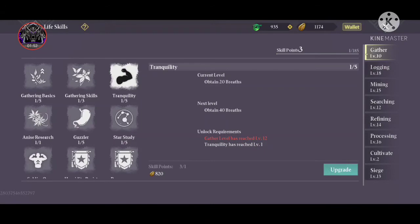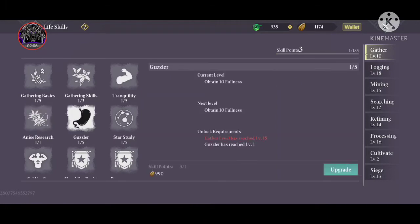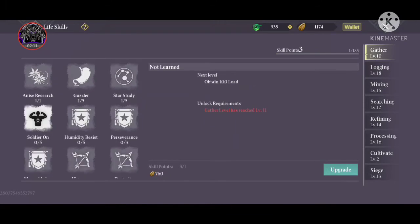The Tranquility skill helps increase your breads (breath stat). Anis Research gives you a chance to get that particular Anis plant when farming it. Guzzler increases the amount of food you can have. Star Study increases your star points. Soldier On increases the load amount you can carry. Humidity Raise increases resistance to humidity. Preservance gives you 8 resistance.